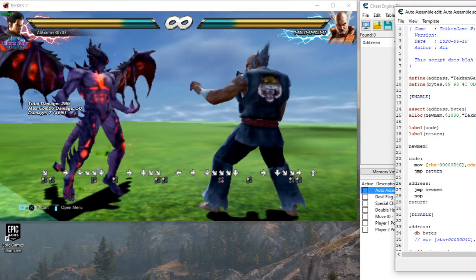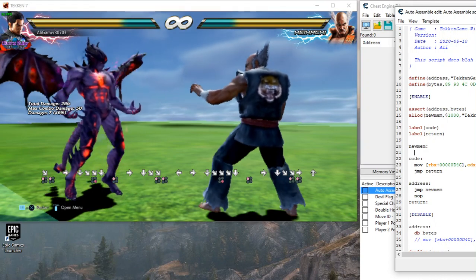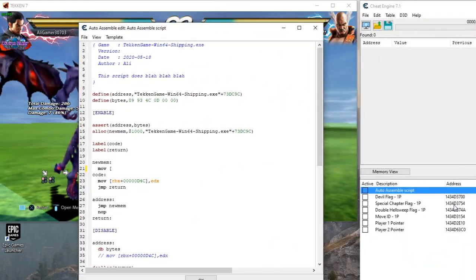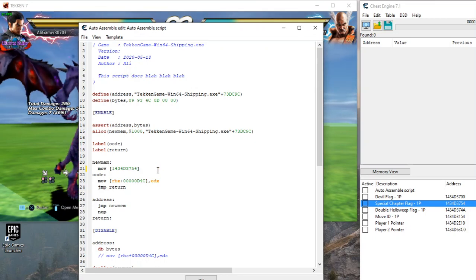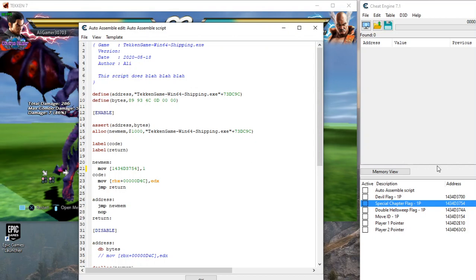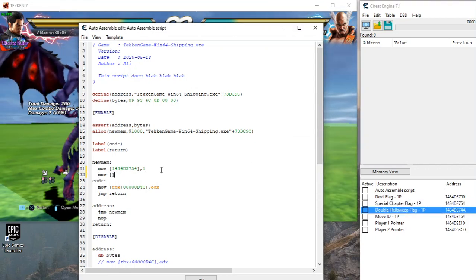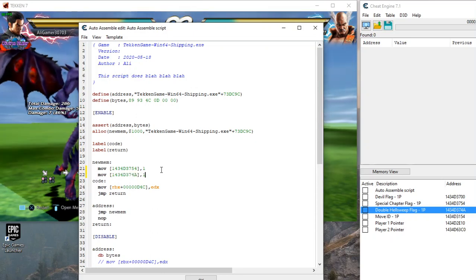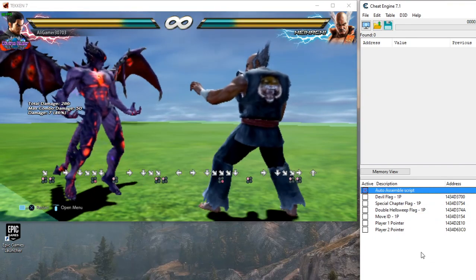There are many methods to do this, but I'm going to share my method. We take this address, copy it — I usually use offsets per move, but I'm just going to use the direct address. Move one to it to take this address. This is the double health suite flag — we move one to just activate it.